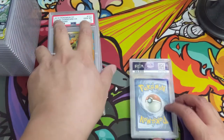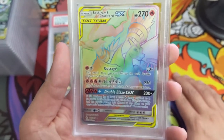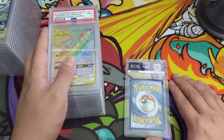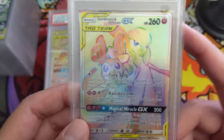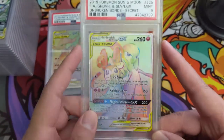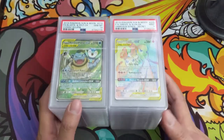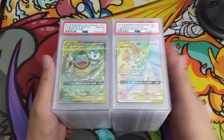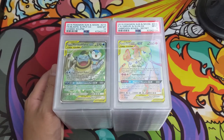Looks like we just got two more. A Reshiram and Charizard from Unbroken Bonds — just a 9. And the last card for this PSA returns video: a Gardevoir and Sylveon Tag Team — just a Mint 9. So excellent PSA grades overall, really happy with all of this and happy to add these to my collection. As always guys, thanks for watching — if you enjoy the video hit the like button, subscribe if you're not already, bell for notifications. I'll catch you guys next time.